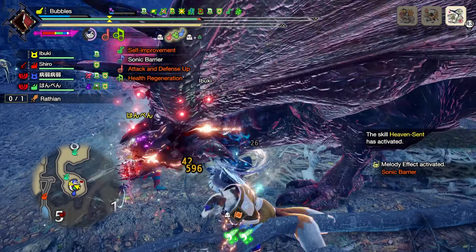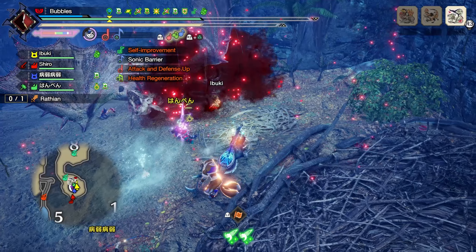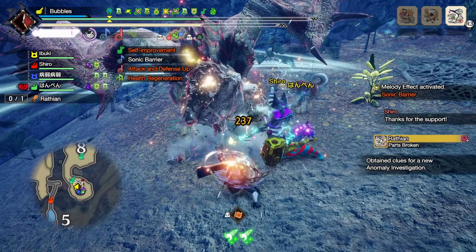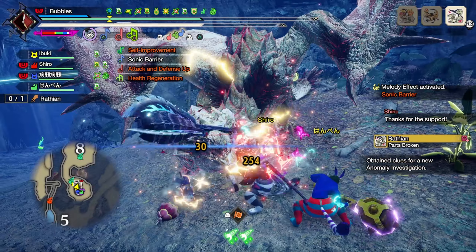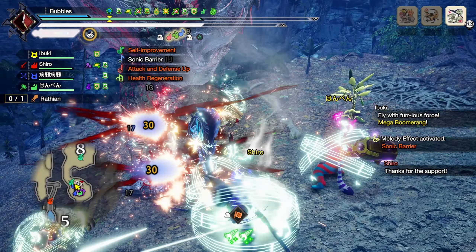We got ourselves a regular Wrathion — I'm always happy to see the best girl. We got a bow, longsword, and a hammer. Very nice, very diverse. Wrathion coming to meet me already. Let's get our Silkbind Shockwave — we don't need to spam Sonic Barriers at the moment so we're going to do good damage instead, just to be a little bit more consistent. That almost hit for 600 — juicy damage, very juicy.